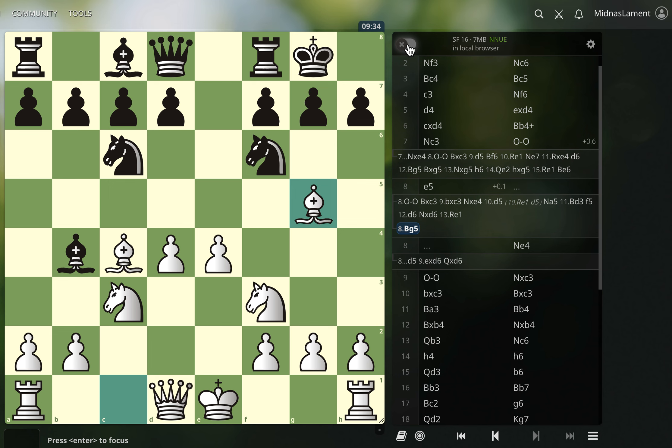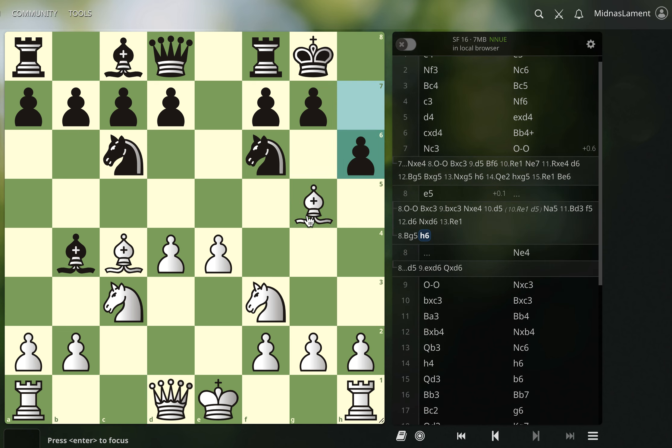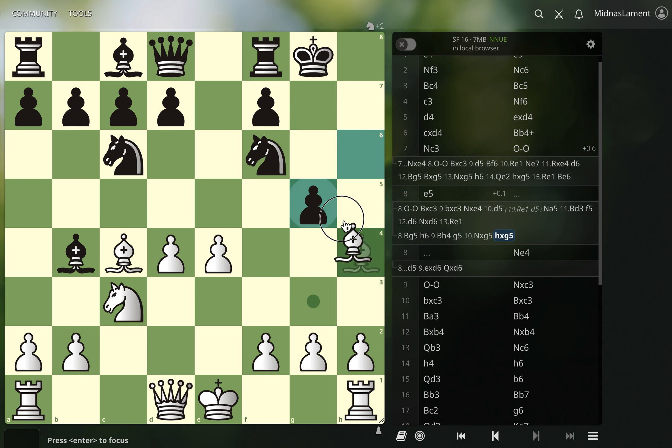I would assume h6 here — yep, h6. I would keep the pin, and I guess we're asking them if they want to go g5. Like, are they really going to go g5? Because if they go g5, we just might play knight takes g5. And the threat of e5 remains. For example, let's say this and they take — I think this is looking good for us. I want to go e5 next, and how do they really stop that?